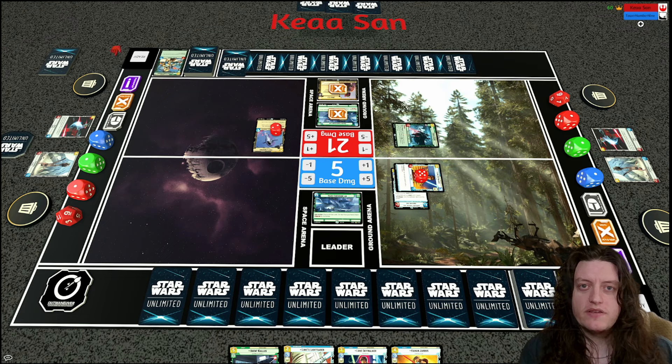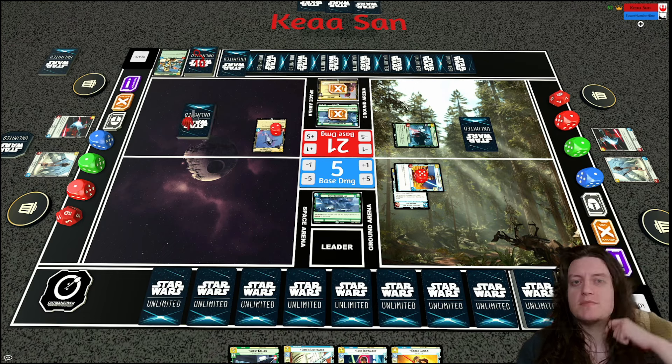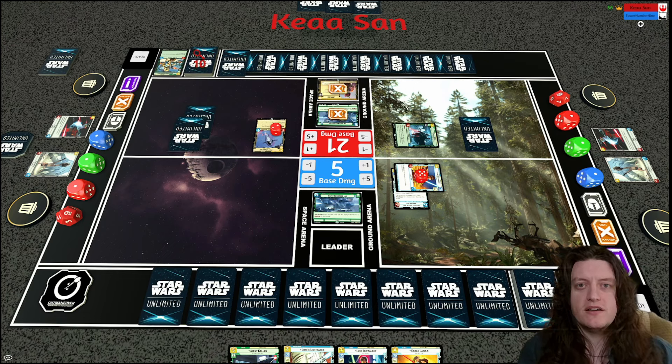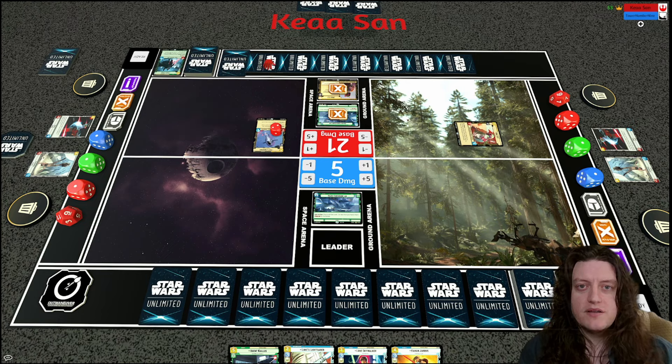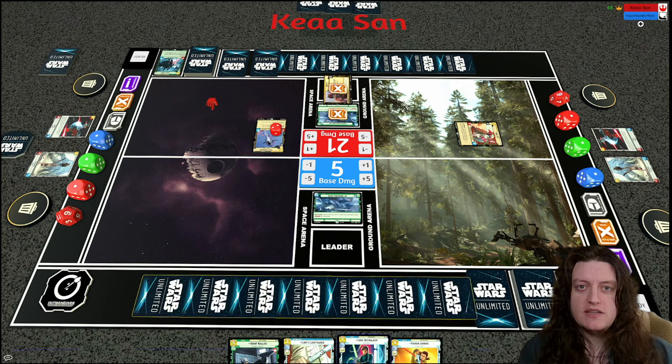My opponent ambushes Darth Vader — the seven-cost Green unit, a 5/7 with Ambush — which has enough power to defeat Luke and searches the top ten cards for up to three resources worth of villainy units to put into play for free. That Green Vader is very effective and ends up bringing in a Boba Disintegrator, which I'm not happy to see.